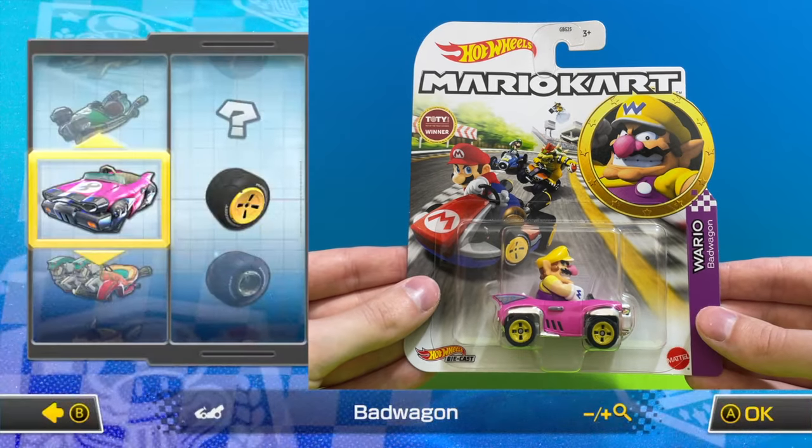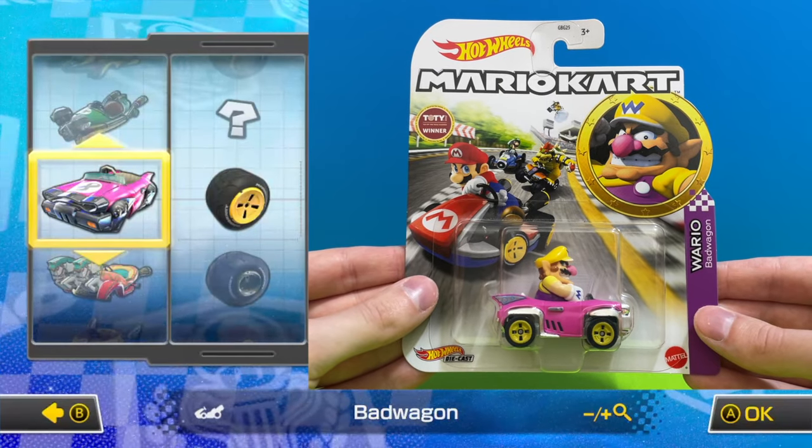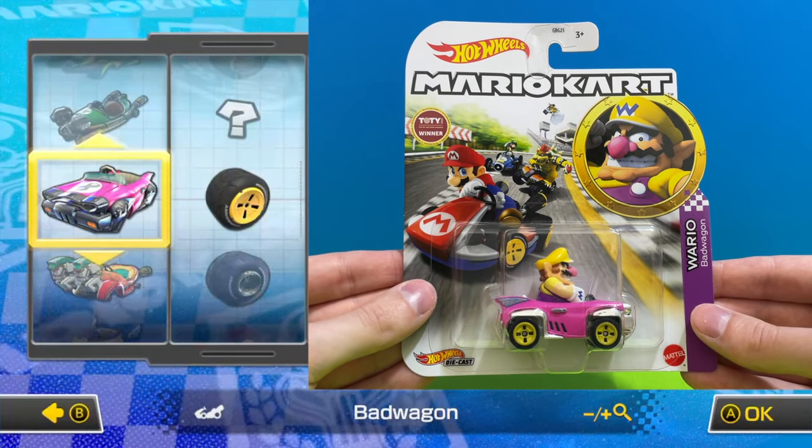The Bad Wagon returns, this time with yellow standard wheels — obviously it's the pink Bad Wagon driven by Wario.